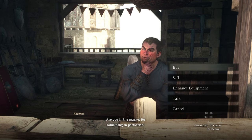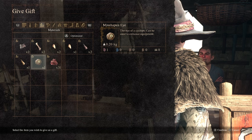We've got a quick gift giving guide here for Dragon's Dogma 2. Basically to give gifts, when you talk to a vendor or really anybody, hit square, X, or whatever button it is on your console, and then you can go give them the item. That's how you give them the gift.